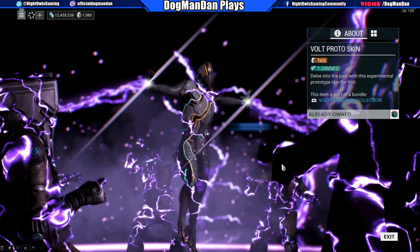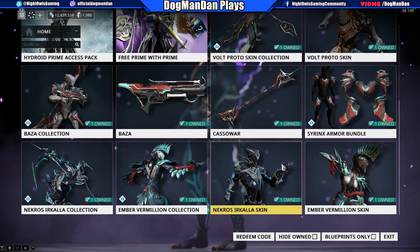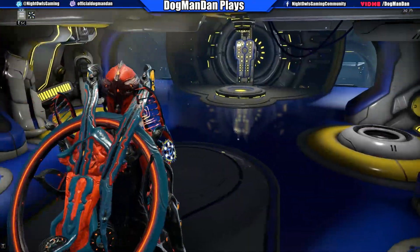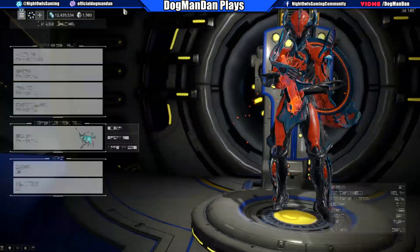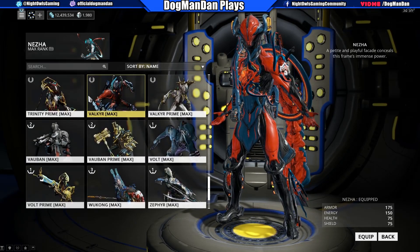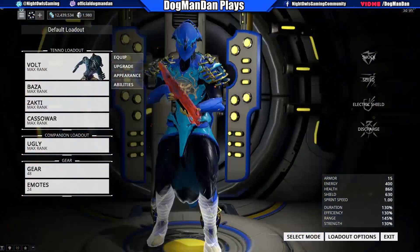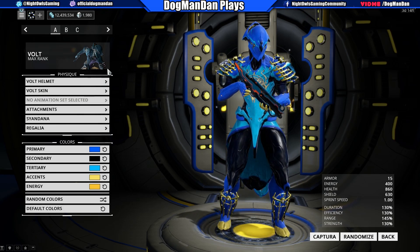It's pretty funky looking — I like it, but it's going to be subjective, of course. Let's go ahead and take a look at coloring it and designing it, and we'll talk about these changes for Volt. So while I do some fashion frame in the background, let's talk about some of these QoL tweaks to his abilities. They're going to be monitoring closely some of these changes for exploitive power behavior.